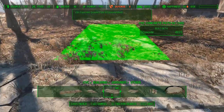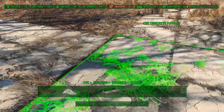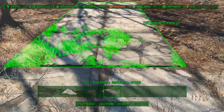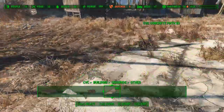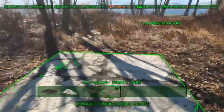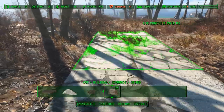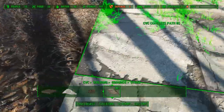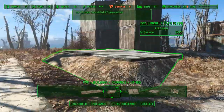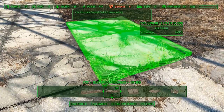First I will extend my main street by placing some more roads. These roads come with the CVC mold. Using the Place Anywhere tool I can move them up and down. I will also place this tiny piece of road here — you'll see what it's for in a bit.